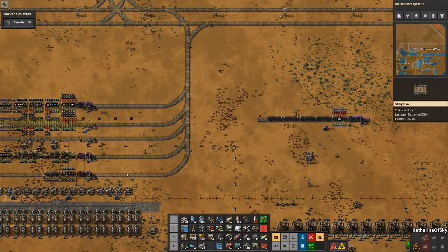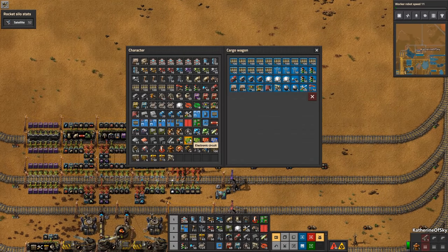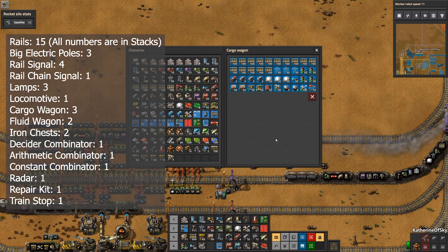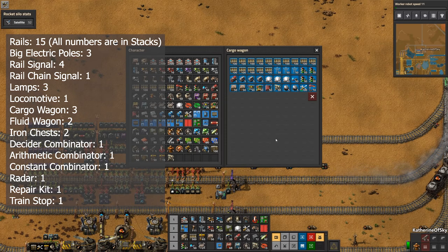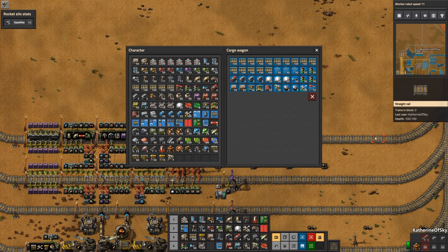Now let's go and see a completed building train. The car consist on screen shows the item types and the number of stacks of that item, not the actual quantity of items. In car 1, since I often drive the building trains to sites, I include items like rails, signals, big electric poles, chests, and repair kits so I can easily access them while driving — for example, so my construction bots can place new rails as I'm traveling along, without needing to leave the train to reach them.